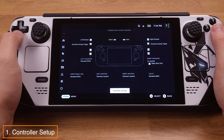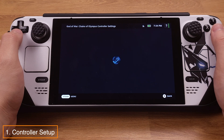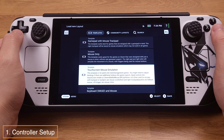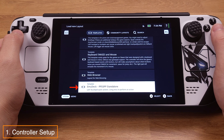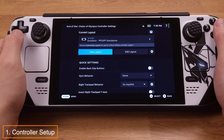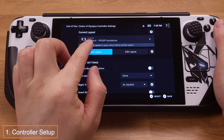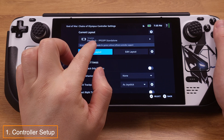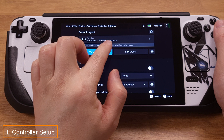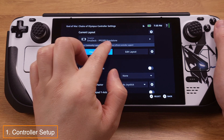Press Button A, then select Current Layout and press Button A again. From here, we need to pick the EmuDeck PPSSPP Standalone template. Press Button A to confirm your selection. Remember to press Button X to apply the controller layout change. We should now see the current layout template shown as EmuDeck PPSSPP Standalone, meaning the Steam Deck controller setup is good and ready to use.